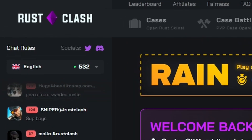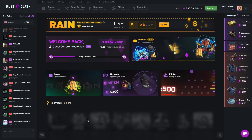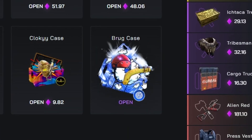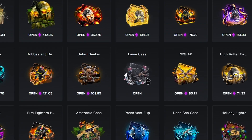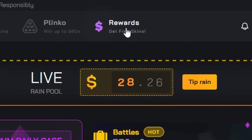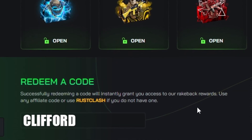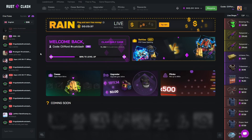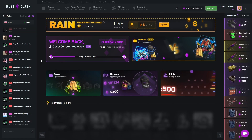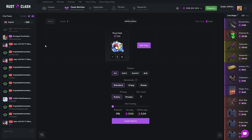Welcome to another video on the channel — hopping on to RustClash. Today's a big day since they've released some more cases. We've got the Crim case, the Brug case, and in the classic section we've also got the Lame case, so we're going to do a quick youtuber case face-off. Before we get into it, go to rewards and type in the code 'Clifford' — you get instant rake back. We've got $300 in the balance sponsored by RustClash, so let's get into it.